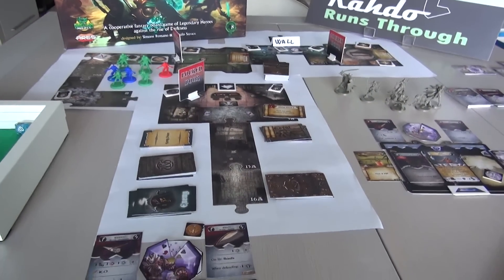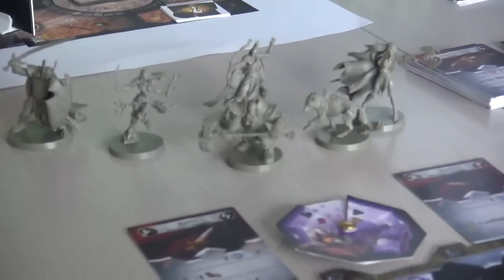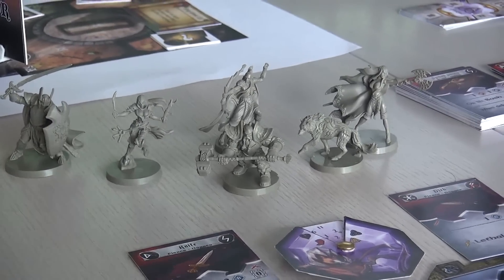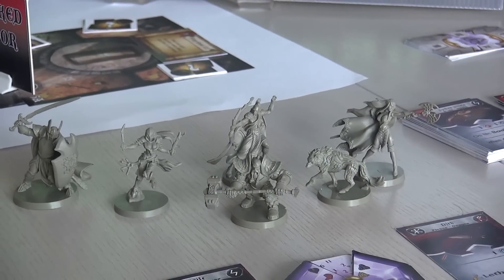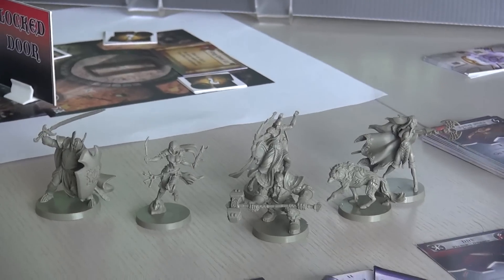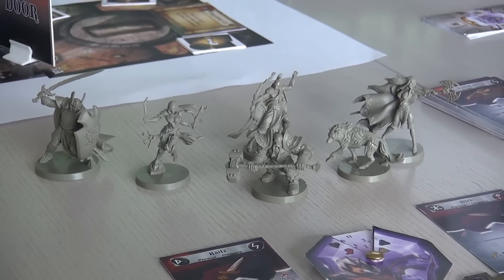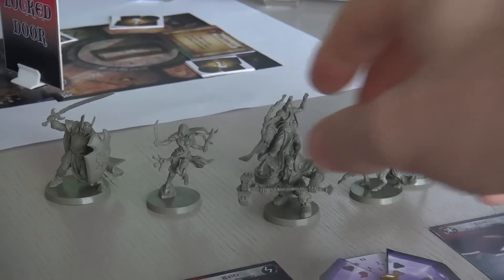One thing that I think is probably pretty representative of the final quality of the components is these miniatures, which are stunning. I actually have the five or six different heroes you can choose from, although I think there's potentially more that are going to be unlocked via stretch goals. These things are stunning — pre-production samples that should give a pretty good idea of what the final is going to look like.